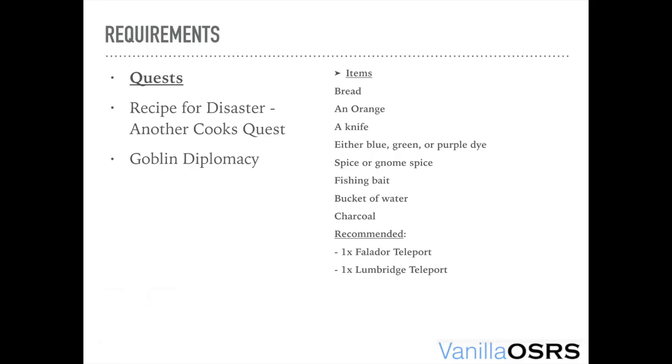For this quest you need bread, an orange, a knife, blue dye, green dye or purple dye, spice, fishing bait, a bucket of water, and charcoal. It's also recommended that you have a Lumbridge teleport and a Falador teleport so that you can move around within the quest quickly, but it's not necessary.